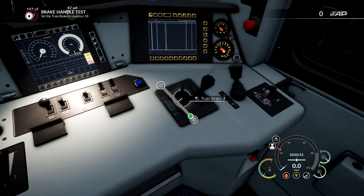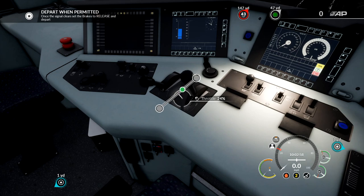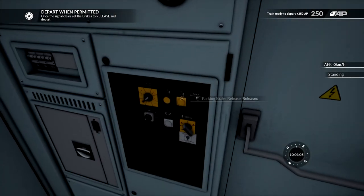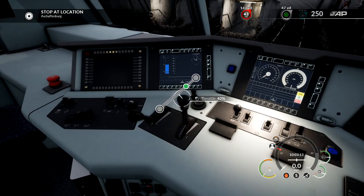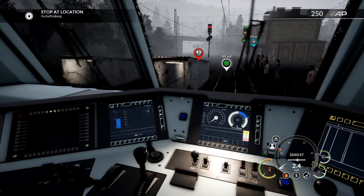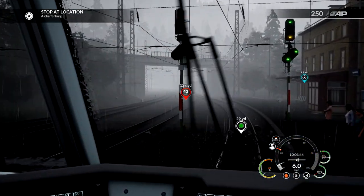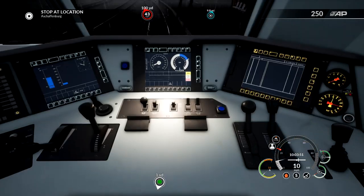Alright, so apparently if we select 1B, which is all the way at the front somewhere — there it is, 1B — we can start throttling up. Let's go to 50 so we actually move. There's something behind me — parking brake released. Alright, off we go. Are we moving? I don't think we're moving. Let me put it to zero and then on again. Oh, I think it's starting up — it sounds like we're about to go. There we go, we're moving. Perfect.